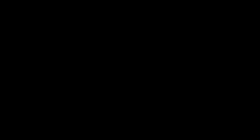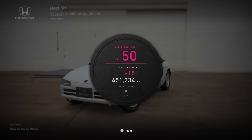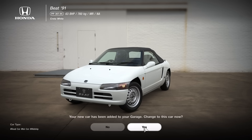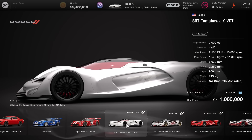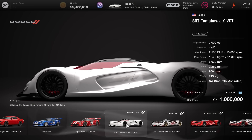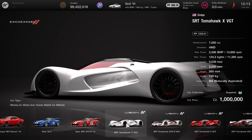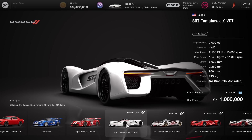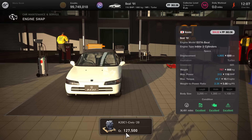The first thing you're going to want to do is use the Honda Beat. There is currently one for sale in the used car dealership, however it is on limited stock, so be sure to grab a fresh new car today to ensure you don't have any irrelevant mods that are going to affect the performance points — go ahead and grab one for 15,000 credits. You'll also need the SRT Tomahawk X, so go ahead and pick one of those up for 1 million credits. You'll be earning all this money back within an hour and everything after is profit.